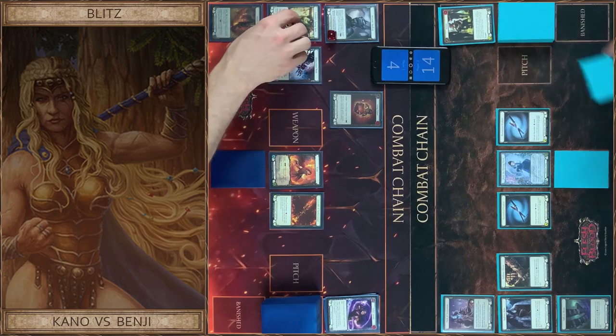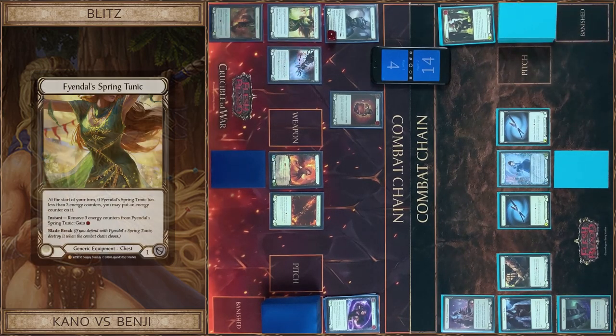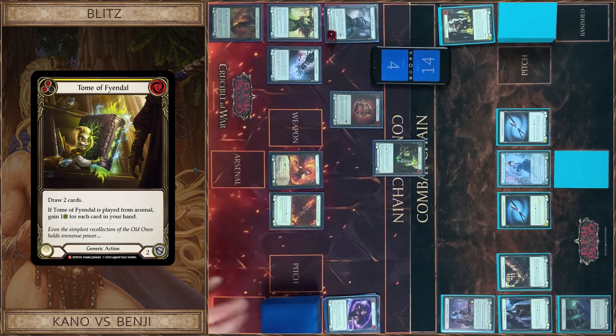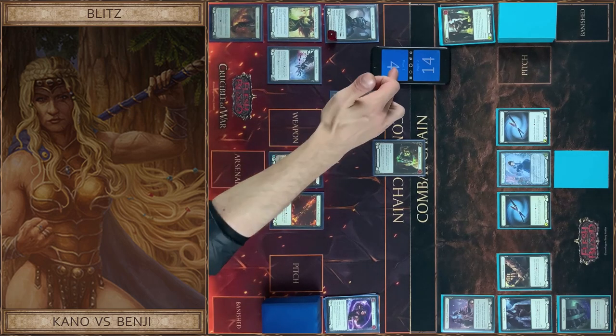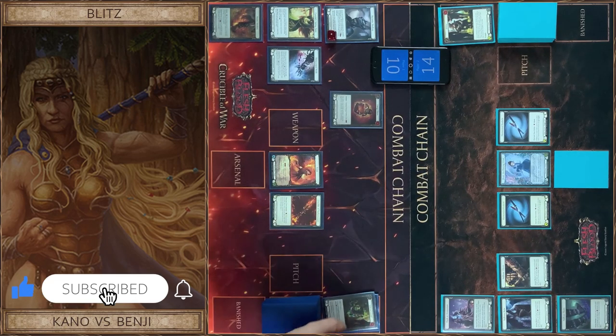Start with Counter and Tunic. Then I use this — one resource, one resource. And I play Tom, draw 2 cards. Plus 6. That's all. Pass turn to you.